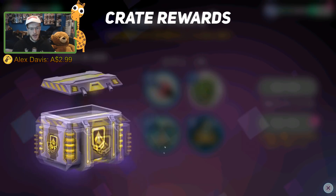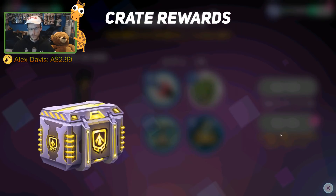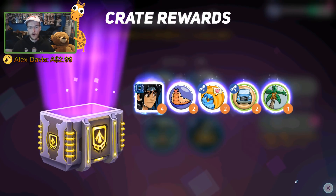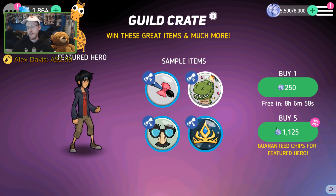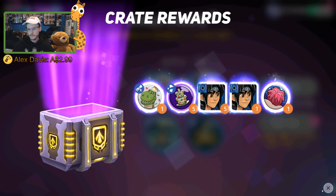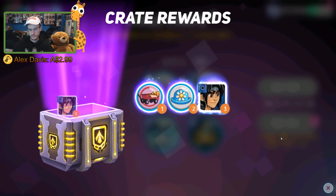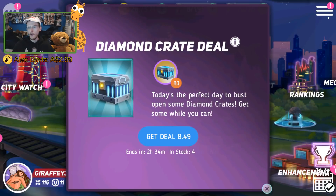Let's go and see how many we get. Two to start off with — not too bad. Four, that's not a great one. Come on game, don't do me like this. Six, that's actually pretty decent. Oh, that's pretty good! Now I've run out of guild coin.